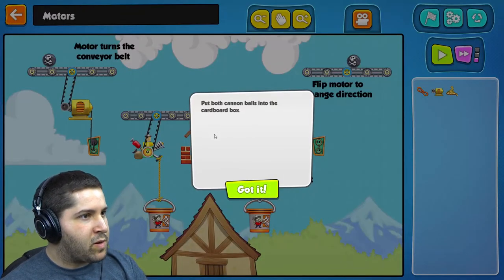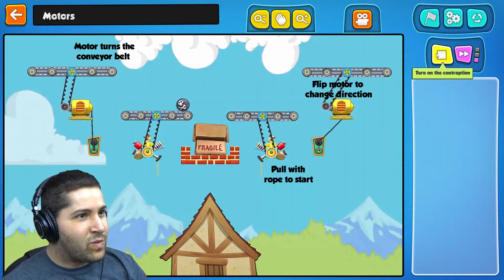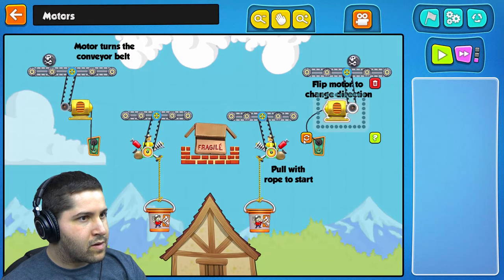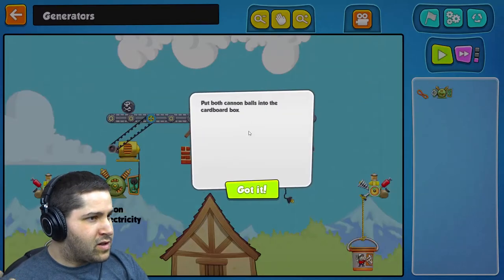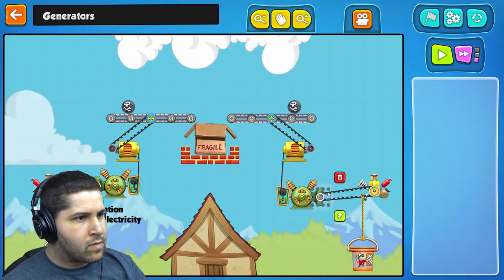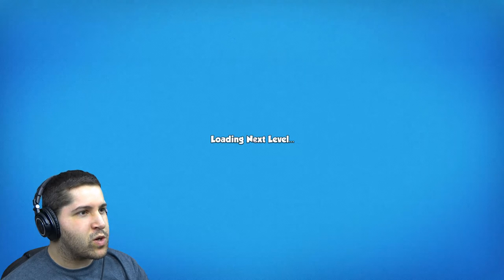Put both cannonballs into the cardboard box. Got it. Okay guys, here we go. That's not working. What is this happening? Ah, there we go — now it's facing the right way. Bam! Look at that — put both cannonballs into the cardboard box. First try, I'm a genius. I am going to be a contraption wizard by the end of this.